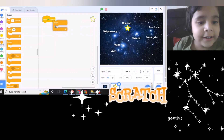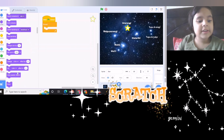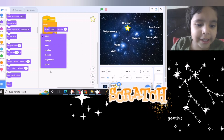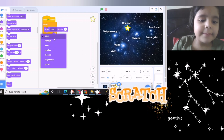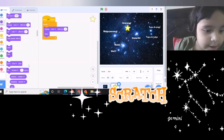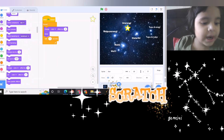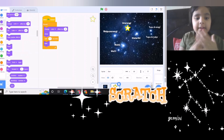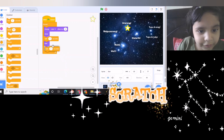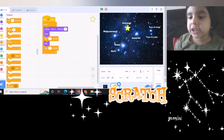First we need this 'change color effect by 25' block. There is a scroll — you can pick whatever you like, but we are using color for now. We will use the show and the wait block, and also the hide block — hide will make the sprites disappear. Now that we have completed the code for the first one.